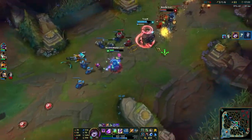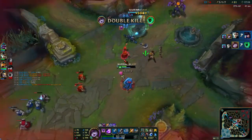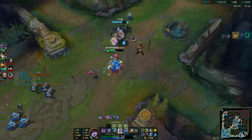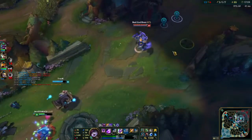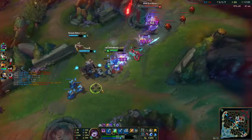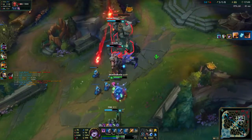I've seen some crazy Lulu builds, like on-hit Lulu with Guinsoo's Rageblade. You can still build Runic Echoes but people go Blood Razor with her so your autos are insanely fast. The damage over time you get with Rageblade and Blood Razor is just insane. You can get to the front line, shield yourself, ult yourself, polymorph whoever's in front of you, and just auto them to death.